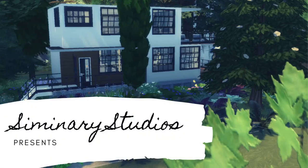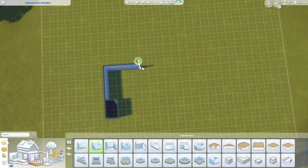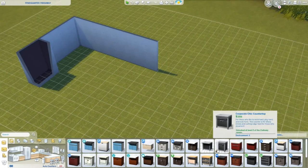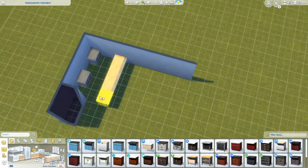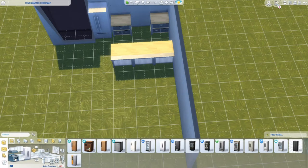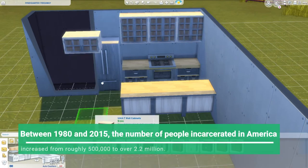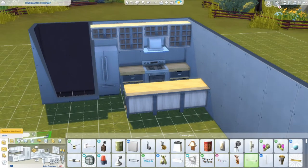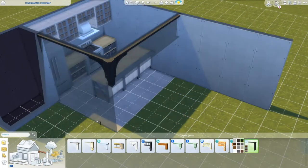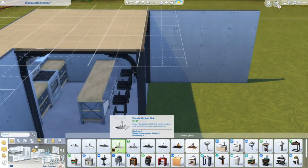Welcome back everyone. Today we're building a mini modern place. This was done before the Eco Lifestyle Pack came out, just after the patch, and this time I seem to be laying down furnishings while I build. I don't know what happened to the save — I had to uninstall and reinstall, and I think this went the way of the dodo bird. I did save my saves and everything turned out fine, but it's possible this just didn't come back into existence after that.